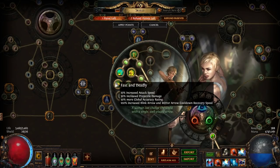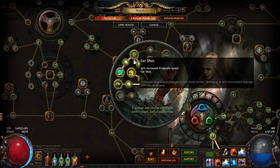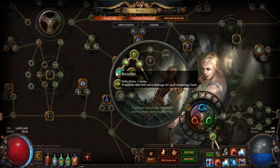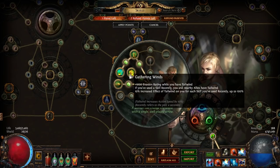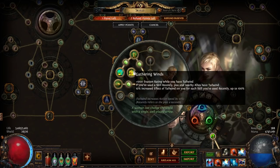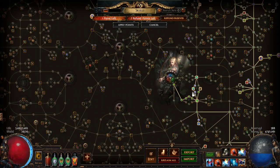I should showcase the Deadeye Ascendancy choices. You're going to pick up Gathering Winds — Tailwind is just incredible. You're going to pick up Far Shot and Ricochet. A lot of people will disagree with me, but I like to take Far Shot first and Ricochet second when leveling a Deadeye, because when you pick up Ricochet in the cruel labyrinth you suddenly become a god. Fast and Deadly is a great choice too, and you'll be happy with every labyrinth except the one where you take Far Shot, which feels a bit underwhelming.